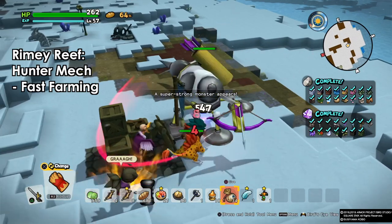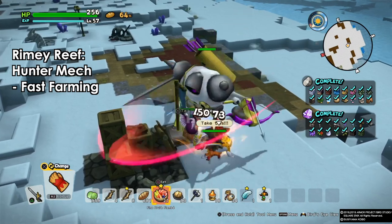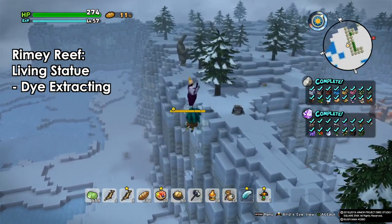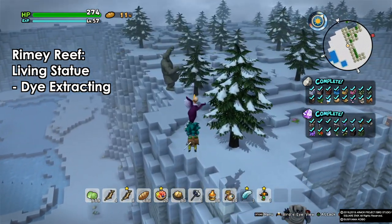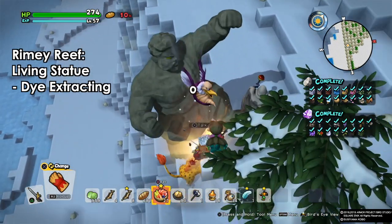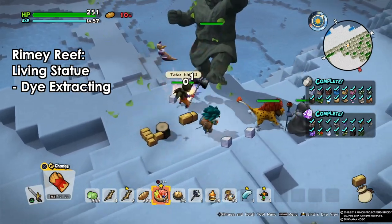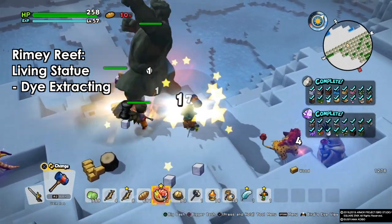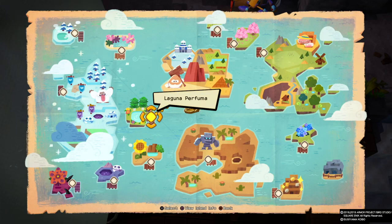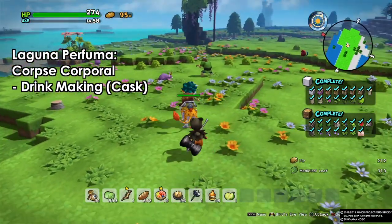The hunter mech is actually a super strong boss, and after killing it you will sometimes get the chance to befriend it. This guy is an excellent farmer and I'll talk about that later. Then we have the living statues — found on top areas. They're not for fighting; you can assign them to a room and they will extract dye and everything. Just make a dye workshop, assign them there, and they will do the work. When I assigned one living statue it did a lot of work for me.